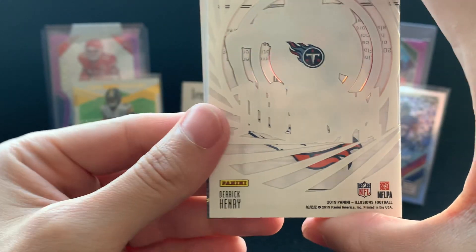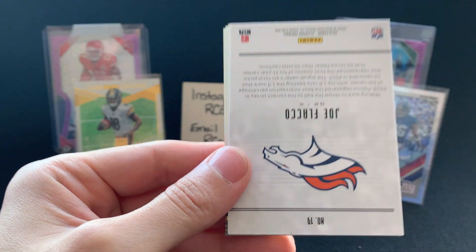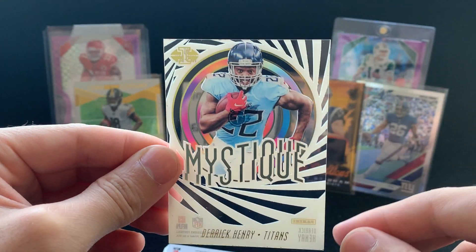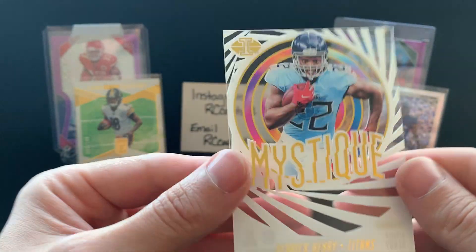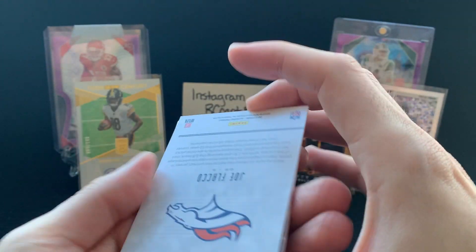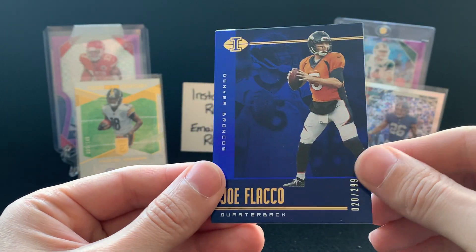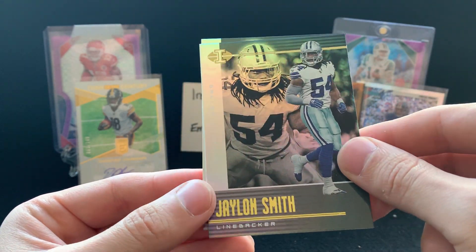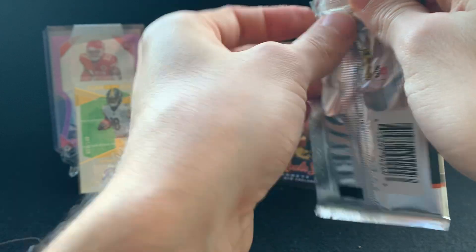Let's see what we got here — I can't tell if we got a hit or not. We got a Derrick Henry Mystique card — these are pretty cool. I think they're always kind of cool, these acetate-type cards. And then we got a Joe Flacco, just a blue card numbered out of 299. And then we've got a Darnell Savage Jr. rookie, a Jalen Smith second year, and a Bryce Love rookie. Nothing too crazy out of Illusions.